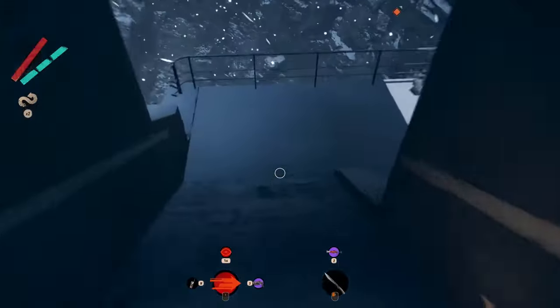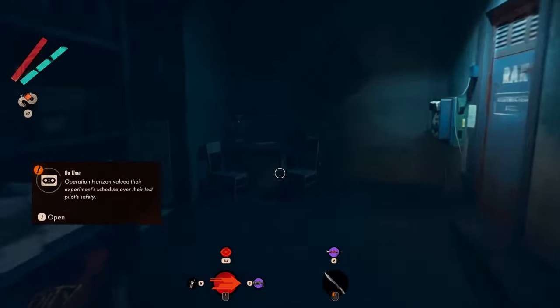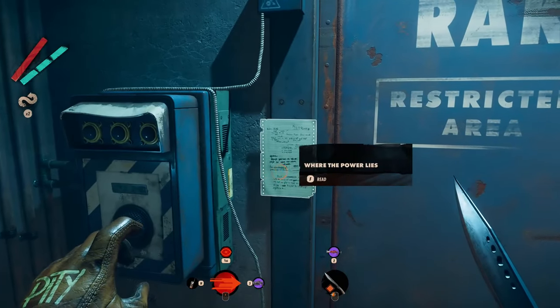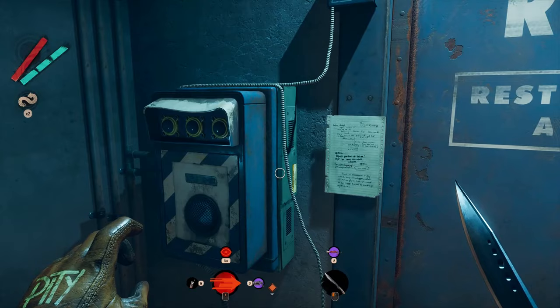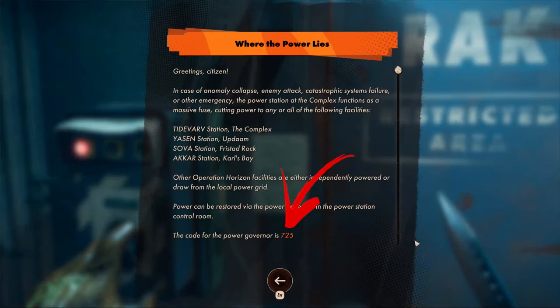A little note: exiting the building you can go to the right in order to access the rack facility door you can open now. Enter inside and check the other door you will find on the left, where between the microphone and the door you will find a note you have to read. This will give you a password you have to write down.